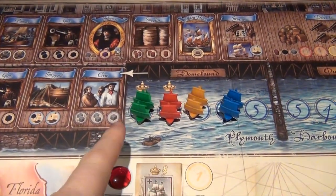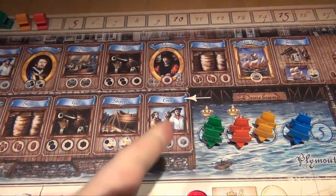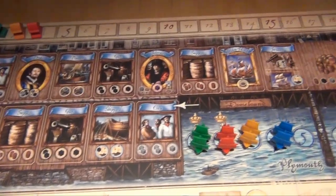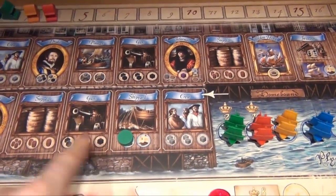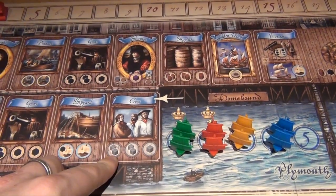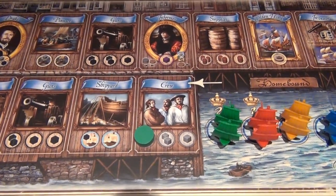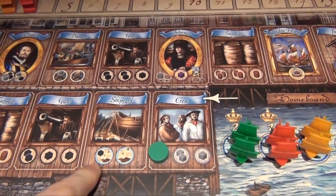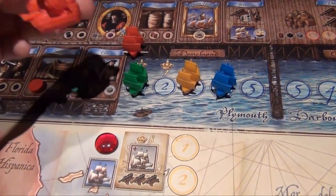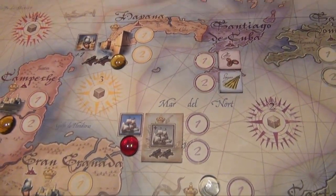The game begins. The green player, first in player order, places a disc on the crew space and takes two grey crew cubes from the supply. The red player goes to the shipyard immediately — this lets him upgrade his frigate to a galleon and also get a cannon. A galleon is a prerequisite to attack the Spanish galleons, so he's now able to do that, and of course this is a hint to the other players of what he might be planning.